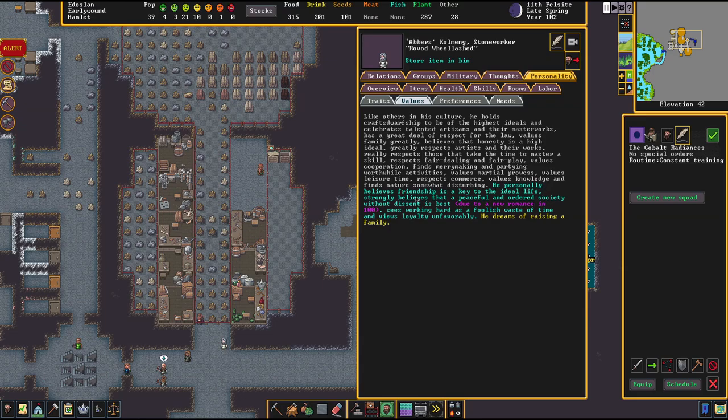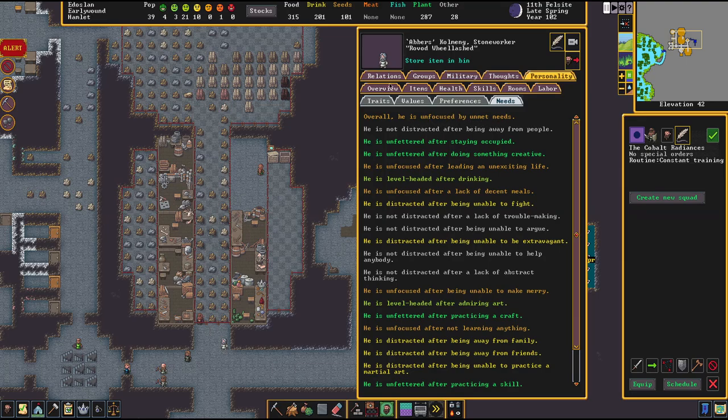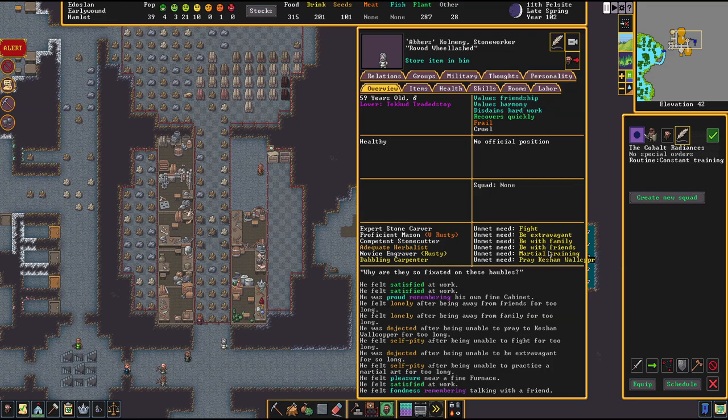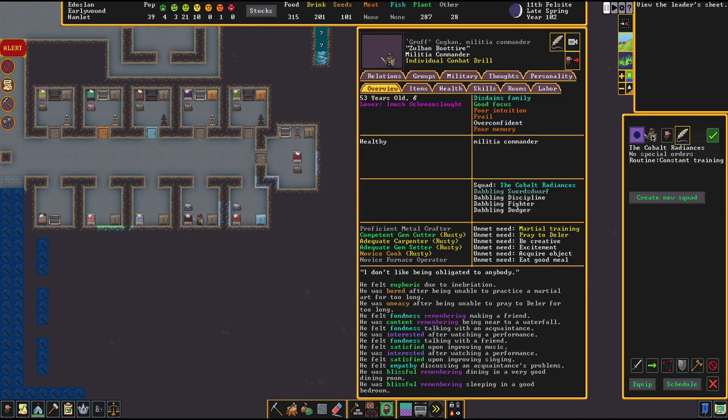That is troubling! He snaps his fingers when excited and of course he needs alcohol. He personally believes friendship is the key to the ideal life. He strongly believes that a peaceful and orderly society without dissent is best. He wants a new romance. He sees working hard as a foolish waste of time and views loyalty unfavorably — yet he wants a family, which is hard work. He's unfocused by unmet needs and has a lover named Ronald. He fights for family and friends and martial training — we could actually make him a soldier.